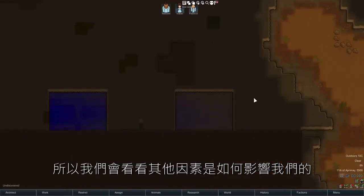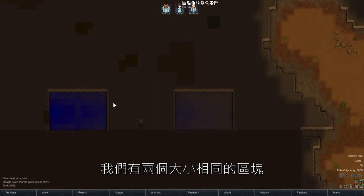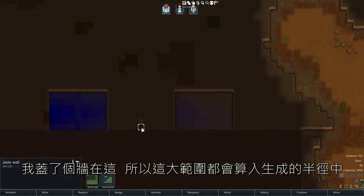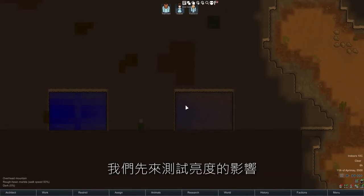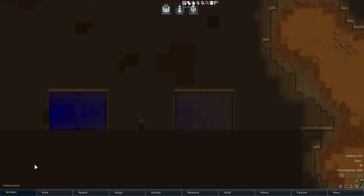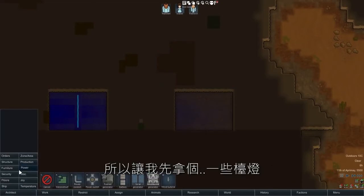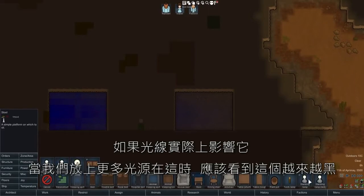With that out of the way, we'll look at how these other factors affect us. We have two regions that are the exact same size, but one of them is deeper in the mountain and so it's got a lot more blue. I do have a wall here so all of this area will count as eligible for infestation. We'll check out first how light will affect it. I have unlimited power turned on — let's go ahead and grab a few lamps. If light actually affects it, we should see this getting darker as we put more lights in.